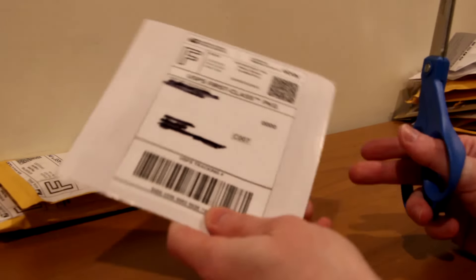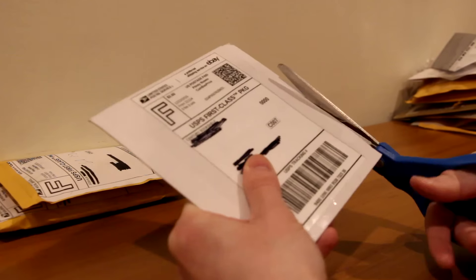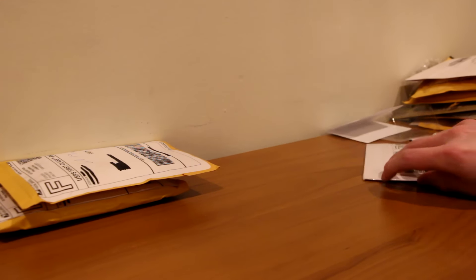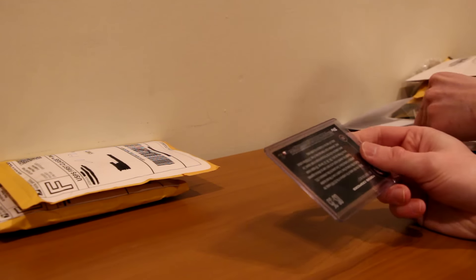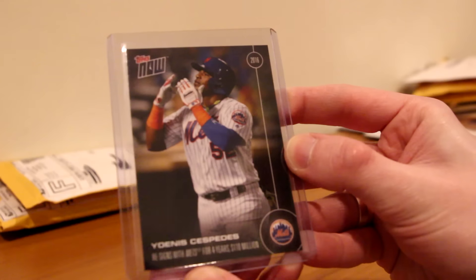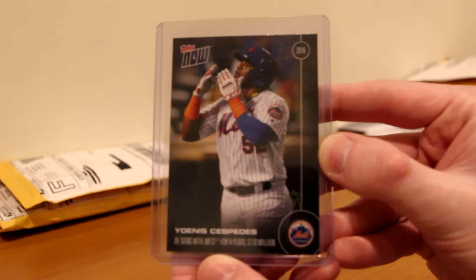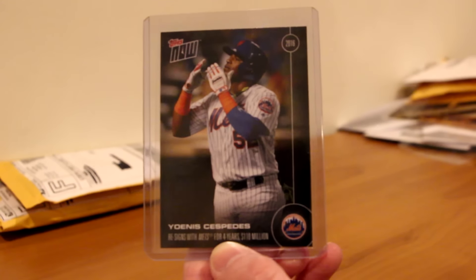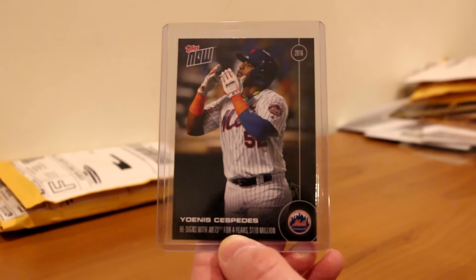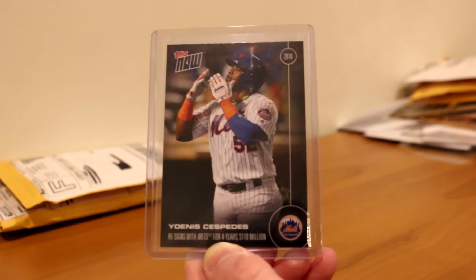We've got this weird CD-ROM looking package — shout out to CD-ROMs, who uses a CD player anymore? I don't even know how to cut this thing, it's really sturdy. Let's see what we got — just fell right out of the package. We've got a Cespedes card, and it's from Topps Now. As you see on the back: Topps Now — and boom, re-signs with Mets for four-year, 110-million-dollar deal. Had to pick this up once he re-signed. I bought this before I bought the bat knob. Topps Now — re-signs with the Mets. We finally have our very big slugger, someone we can be happy about when he steps to the plate. Had to pick up this Topps Now Cespedes re-signs with the Mets.